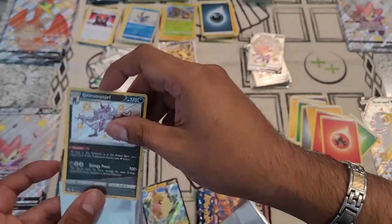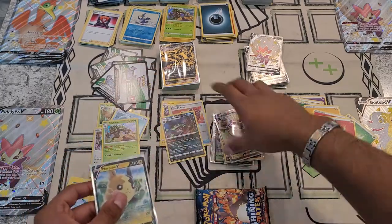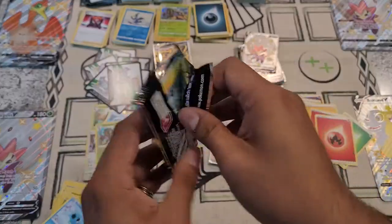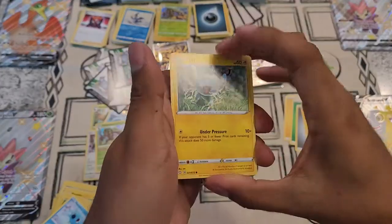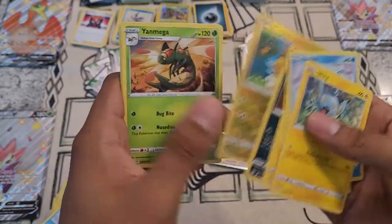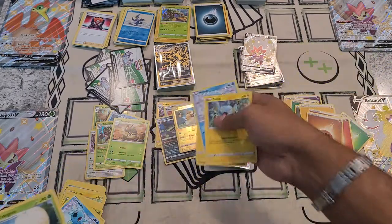Those are the last two sleeves — let's hope I don't pull anything in this next pack. Joking. Morpeko. Code card. Horsea, Yamper, Morpeko, Koffing. Finally got a reverse Morpeko and a Yamper — I was right, didn't pull anything. Rare, energy, reverse rare.